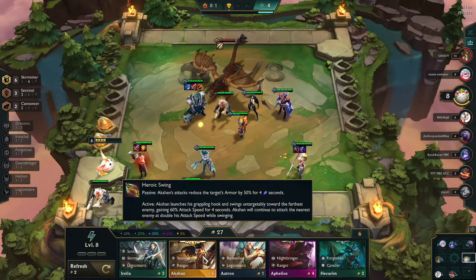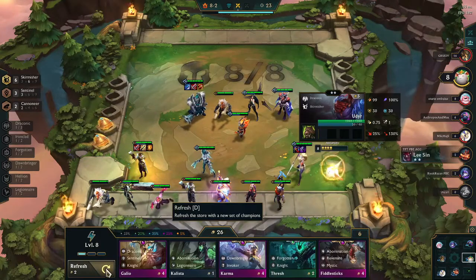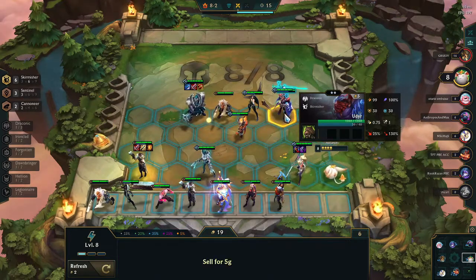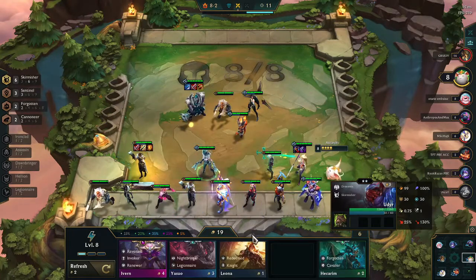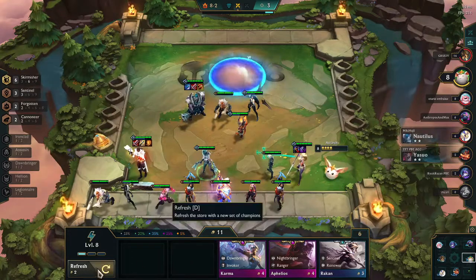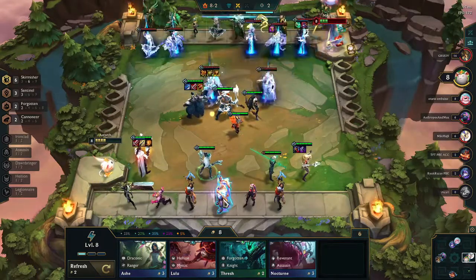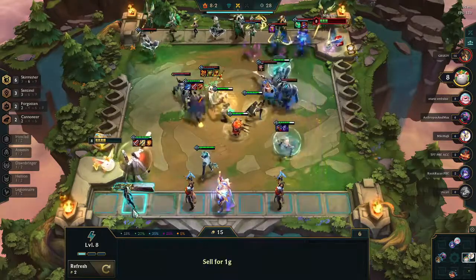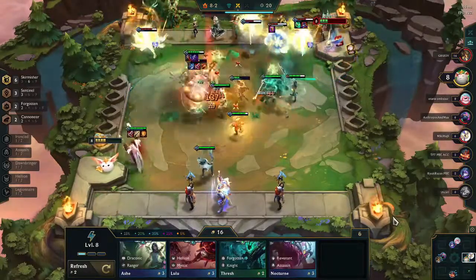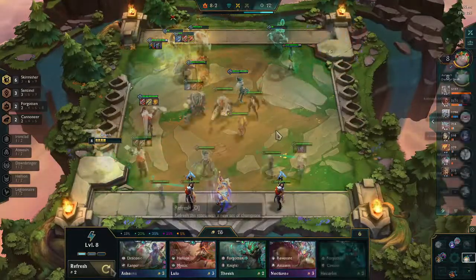Then I notice that Ekko — or 'Action' as they're calling him here, a new champ — is actually part of this set. I find the name just a tiny bit cheesy, but I pick him up because I think there's going to be a way to work him into this build. I substitute Udyr out for Viego because he's going to be a much stronger Skirmisher. I two-star Lucian, grab another Action I spot, and I'm feeling like this could actually turn out to be a really good build on my first match. With the new Radiant Divine items, Jax seems even stronger than before.